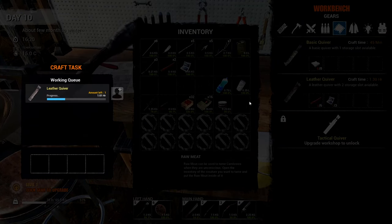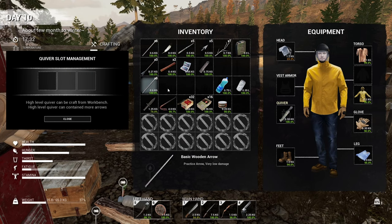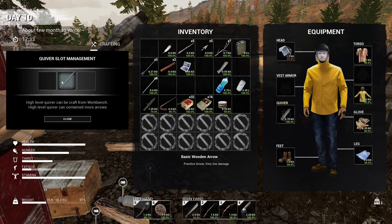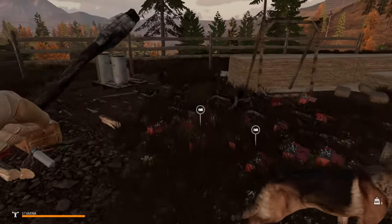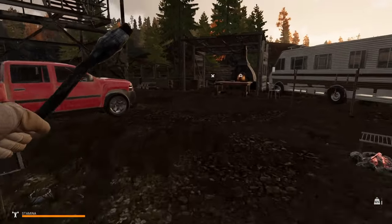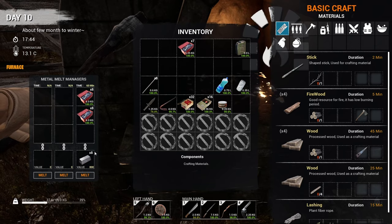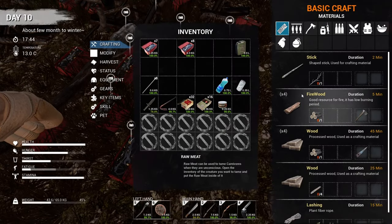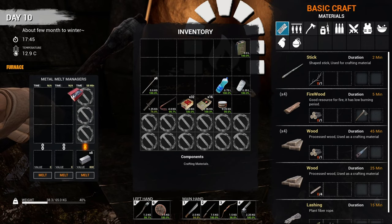I've got myself a new quiver - let's change it up, move the arrows out and put the new one in. This way I can carry both normal arrows and hunting arrows. I think I'm gonna burn a little bit more metal and components in the furnace because I'm sure I'm gonna need more ingots. I just want to complete this stack. I'm gonna need more arrowheads, maybe more gears and stuff.